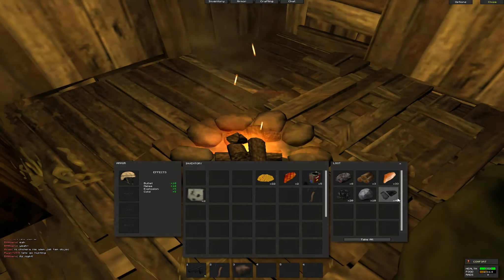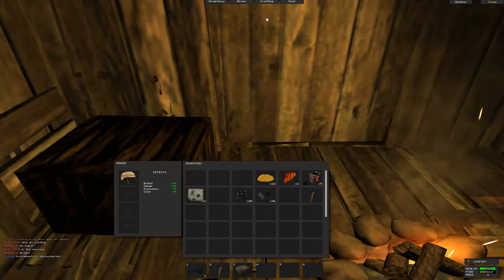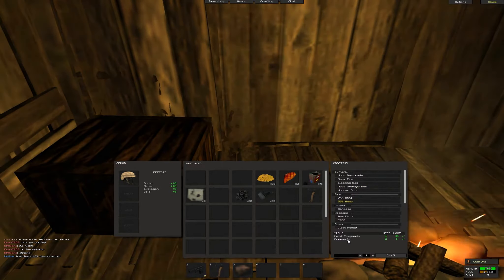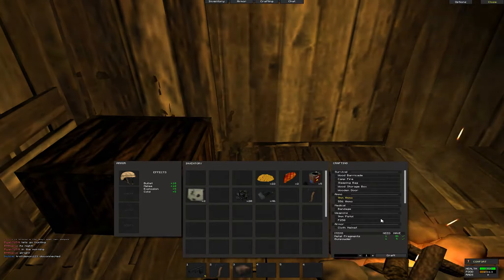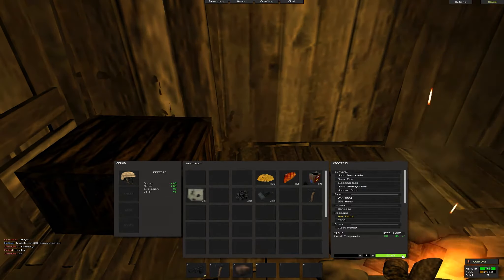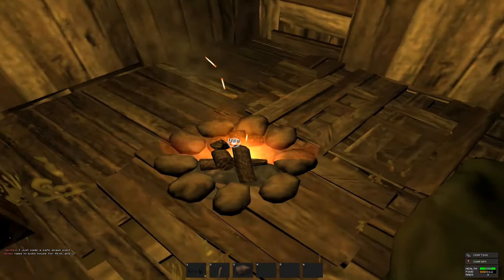Let's start crafting some stuff. We got 46 metal fragments now, so that's pretty good, and some charcoal. Now I have metal fragments so I can actually make a gun. With gunpowder I can make ammo, but I'm not sure where to exactly get gunpowder — I think it drops from random boxes around the place. I can make a 9mm pistol right now, so I'm actually going to craft that with the metal fragments. It takes one minute to actually make this pistol — so that's pretty hard to do.